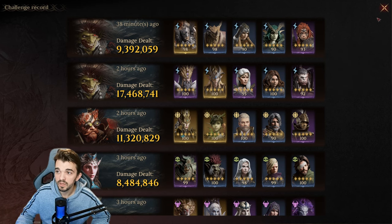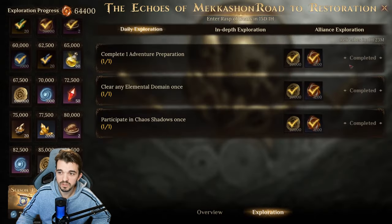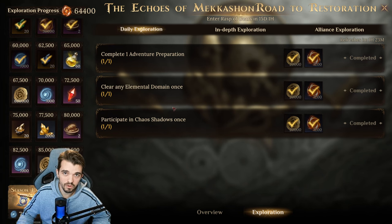The strategy is pretty simple. You go here and you need to do these quests first. You have 150 biscuits — 10 is for completing one adventure preparation, another one is for elemental domain. Ideally you want to do 13 chaos bosses. If you can't, do the maximum chaos bosses you can with 7 million damage, and then spend all your other biscuits on an elemental domain stage 5, the one that is easiest for you.